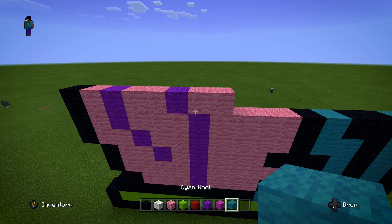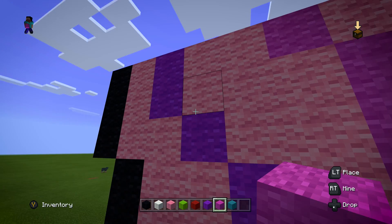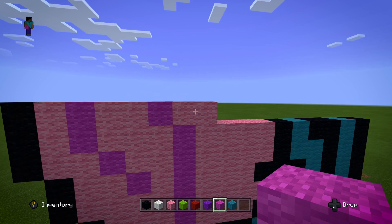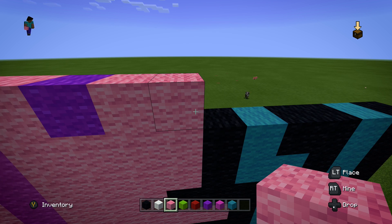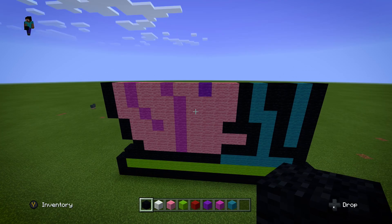I just realized I messed up. We need to get rid of the purple and replace it with magenta. All the purple blocks placed so far — just replace them with magenta. It's so easy to get confused with the different shades of wool. Now, place a purple block next to where we stopped with the two pinks — this is where we actually start using purple. Then put down two pinks, one black, one cyan, two black, one cyan, and finish this layer with one more black.